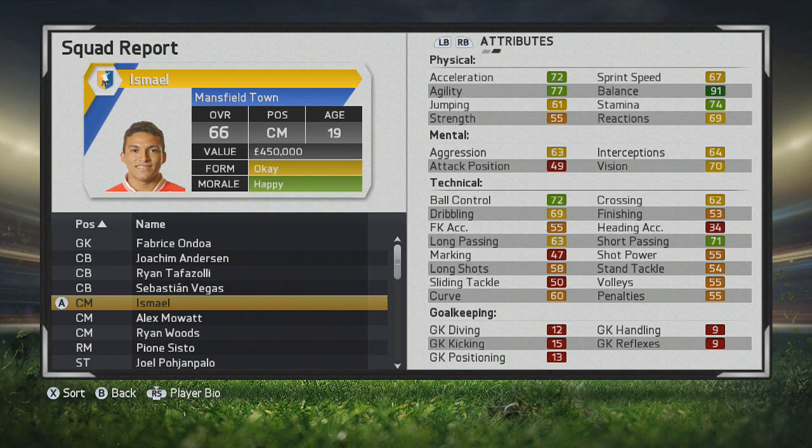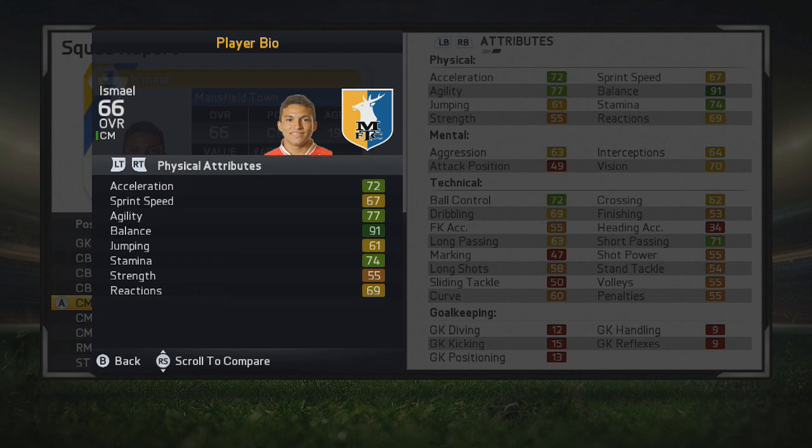Some good ball control, short passing, acceleration, agility, balance, and stamina. Good thing he doesn't have that stamina glitch like a lot of midfielders do — it seems like a lot of players in general in this game, especially younger players. But some good physical attributes to start things out with.